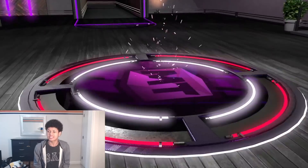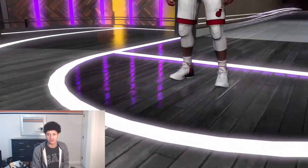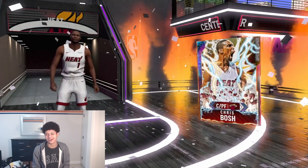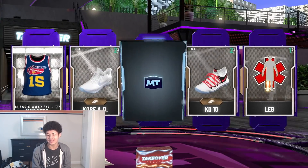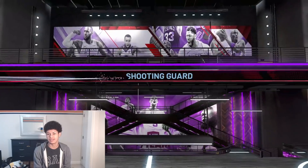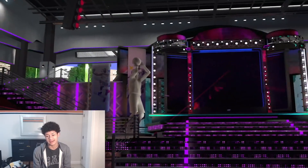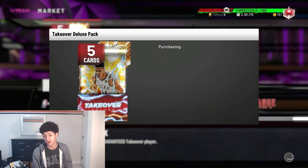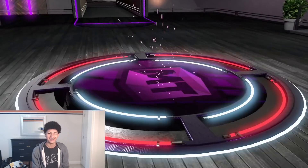Around five packs later, we have ourselves our third Galaxy Opal pull of the day. Still ripping these Takeover ones to get to GO MJ. It's red — it's Miami Heat — another Galaxy Opal Chris Bosh. I'll happily take that every single day. By the way, when I said 'you know what I'm saying' — I basically meant I don't like talking about pack odds when they're good, because every time I do, the pack opening goes downhill. So you know what I'm getting at.